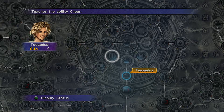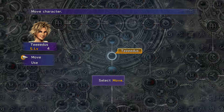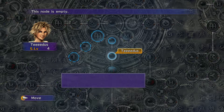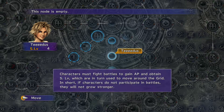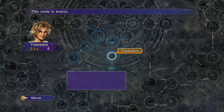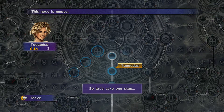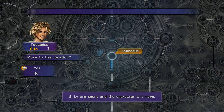Let's not skip this at all. Press it, then you move the cursor. The commands appear and you can select move and then you can go. Your sphere level is the number of spaces you can move. You move to the nodes. You can only activate nodes that are adjacent to the node you're on - so you can move three spaces and activate those nodes.